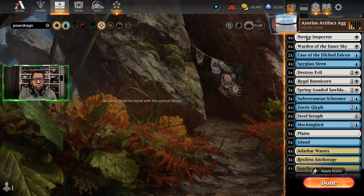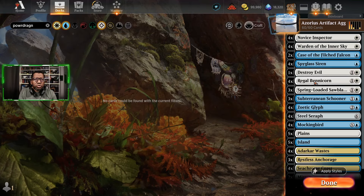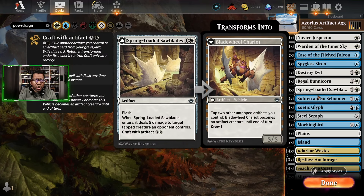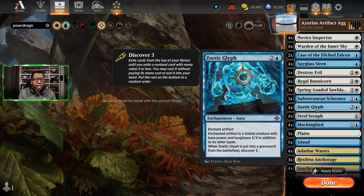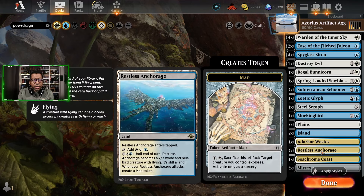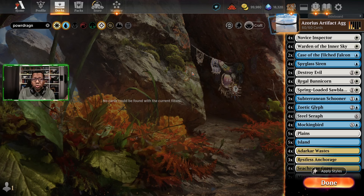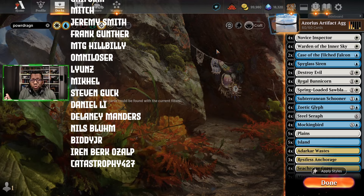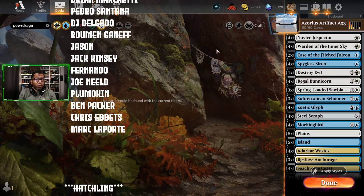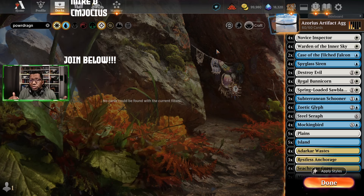This list, if you want to download it: four Novus Inspector, four Warden of the Sky, two Case of the Filch Falcon, four Spyglass Siren, one Destroy Evil, four Regal Bunnycorn, three Spring-Loaded Sawblades, three Subterranean Schooner, four Zoetic Glyph, four Steel Seraph, four Mockingbird, five Plains, five Islands, four Adarkar Wastes, three Restless Anchorage, four Seachrome Coast, and two Miirym. This is like the most popular version of this going around — if you haven't seen it, this is actually pretty cool. Also if you're looking for other sweet decks, we just got through playing a Jeskai Super Friends list that was really cool and wasn't boring for being a Planeswalker control deck, so you may want to check that out. But that's all for now — we'll see you next time.